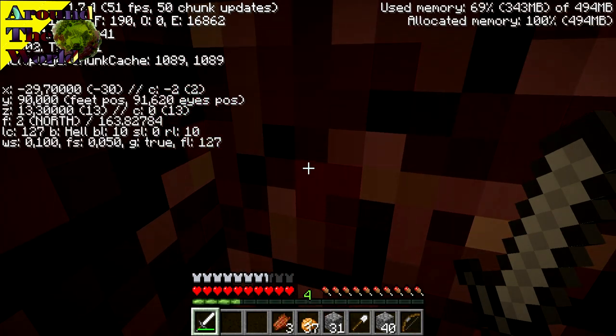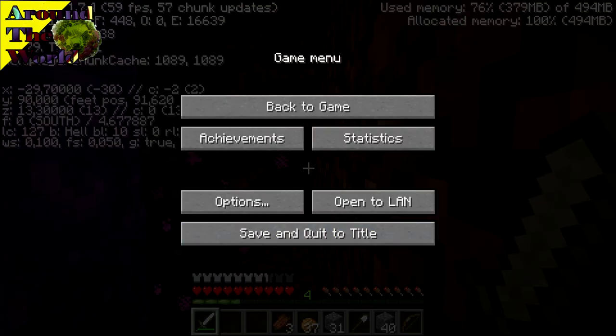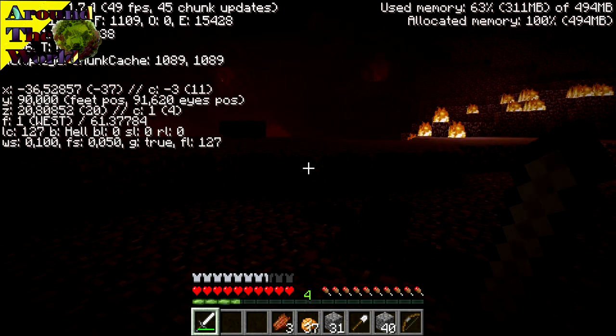That is impossible, the portal isn't very far from this. Let me quickly grab these coordinates. X minus 29, Y 90 - oh, the portals are actually almost at the same height, that's sweet - Z 13. Okay, now we've got the coordinates, now we can start walking.